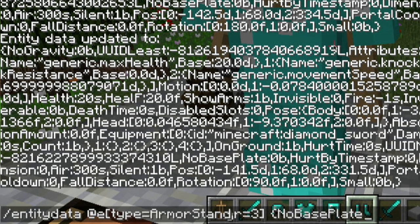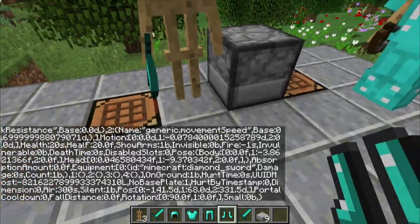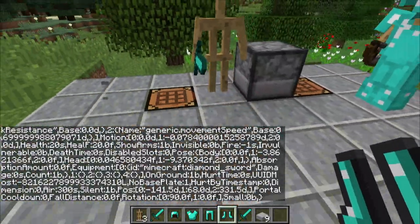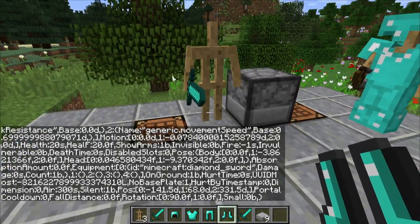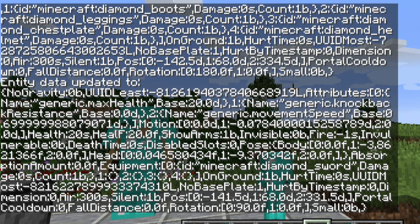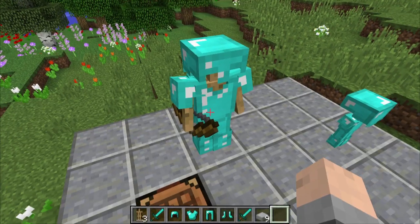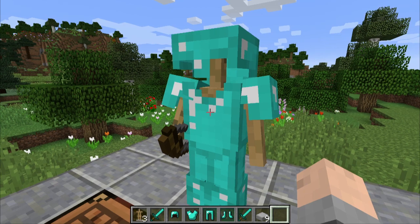You can affect a lot of things using these commands, like no base plate. And now all the base plates for these guys have disappeared - they look a little bit more like they're actually standing on their own. You can see in the chat - this is just absurd - it's showing basically all of the NBT data, all the things that you can do. This is actually a really good way to find stuff that you want to change. You have the base right here, the motion is set to zero, you could do invulnerable, the death time - there's all sorts of information in here.